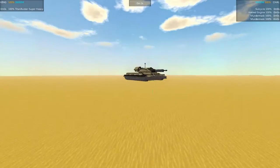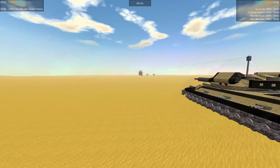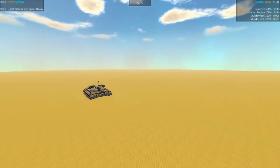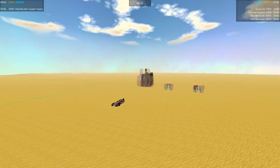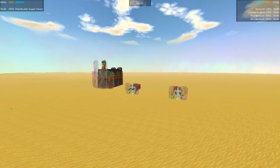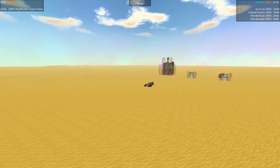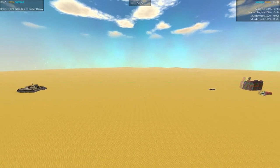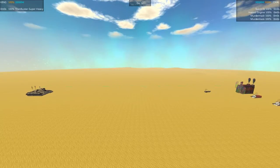Alright, over here we have the Titan Buster Super Heavy by Thompson. I think I've mentioned this before but I really enjoyed the look of this design. And over here we have the Hatred Engine by Stoic Steve, accompanied by its two little murder mask buddies and a Suicycle. Alright, let's get zoomed out, get unpaused, get the Avatar off the field of battle and get this one right underway.